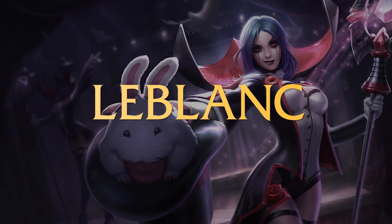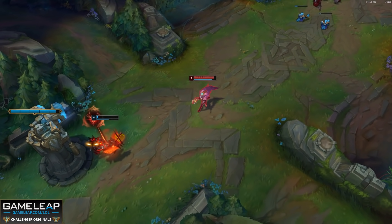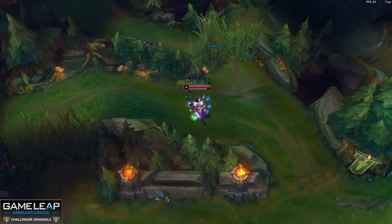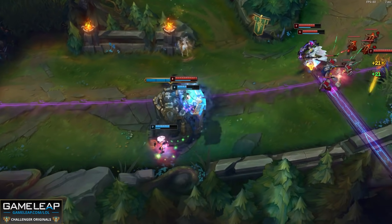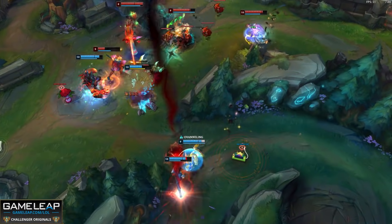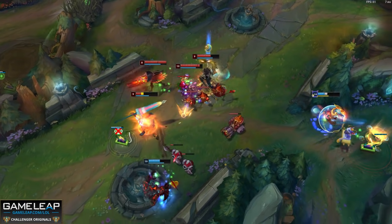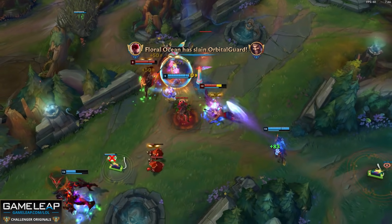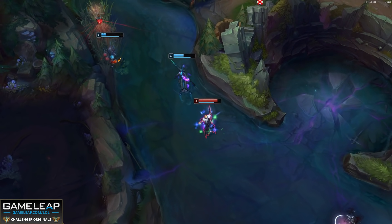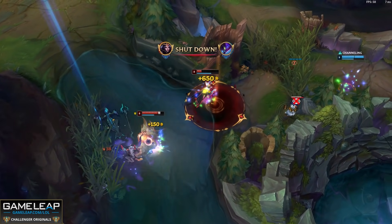Coming in at number 2 — if you want to one-shot your opposing mid laner and juke the rest of the team while doing so — LeBlanc is the pick for you this patch. She's been so good because of all the buffs this season, but also because Luden's Tempest is now 200 gold cheaper. This means you're getting to that mythic item quicker, you have the potential to one-shot people earlier, and this accelerates that snowballing potential because one kill can turn into 10 really quickly. She's also got amazing setup for a jungler, and she's very hard to kill — if I'm jungling against LeBlanc, I can't really be bothered ganking that lane because of her passive and mobility. LeBlanc comes in at number 2, a really good all-around pick.